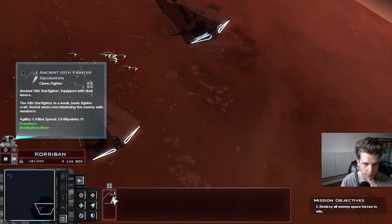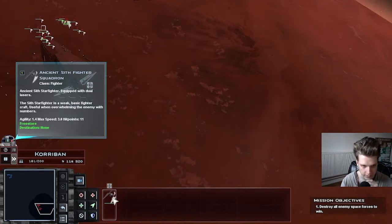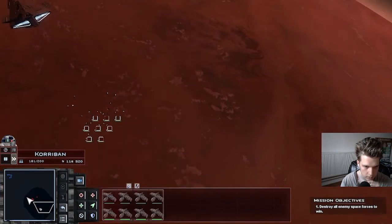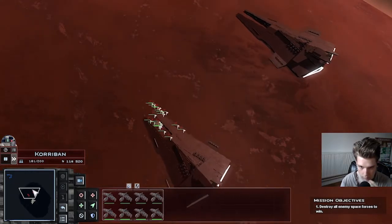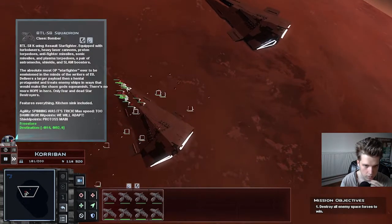Ancient Sith Starfighter equipped with dual lasers. The Sith Starfighter is a weak basic fighter craft, useful when overwhelming the enemy with numbers. That doesn't seem to be quite good if you have interceptors and enemy fighters.